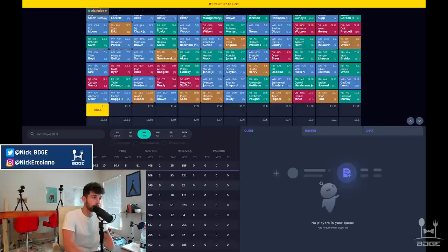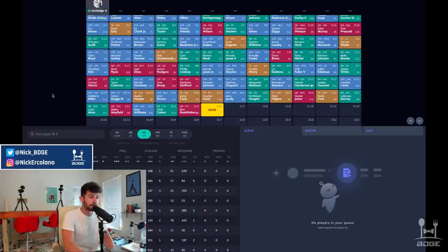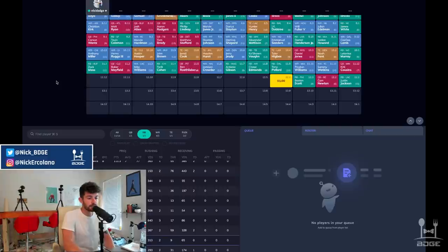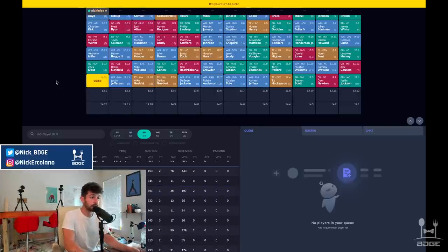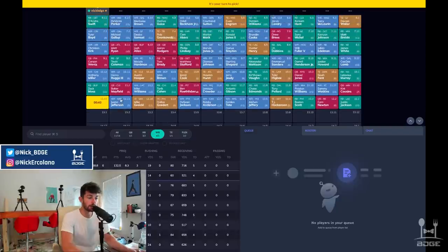I trust Zach Moss to be productive week over week. He was one of my favorite prospects coming out — ridiculously productive in college, an unbelievable amount of touchdowns, one of the highest graded elusive running backs per PFF. He's a little slow and a plodder, but at 5'10" and around 220 pounds he has the size for a goal-line role. Singletary was exciting last year, but both guys clearly have defined roles in Buffalo's run-heavy offense. I'll take the one going five to six rounds later in Zach Moss.